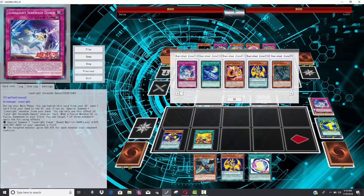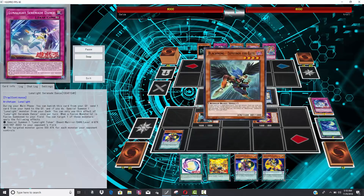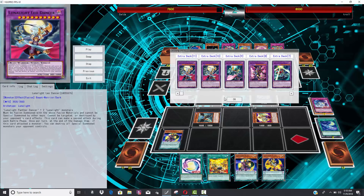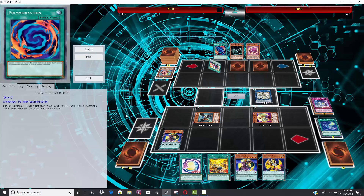He goes for Force Tricks to search Zephyrus the Elite. Keep in mind Zephyrus is another card you can discard for Perfume, discard for Serenade Dance, or for dangers, and then you can bounce your Tinky or your Tiger. He bounces the Tiger and goes for Curious, sending a Perfume to the graveyard, then uses one Perfume to send Serenade Dance to the grave. He summons Kaleido Chick straight from the deck, and Zephyrus bounces the Tiki — and he ends here.